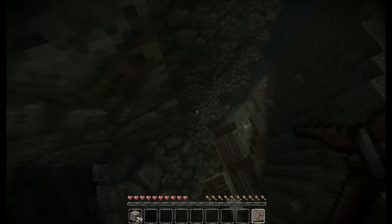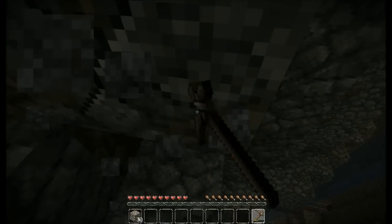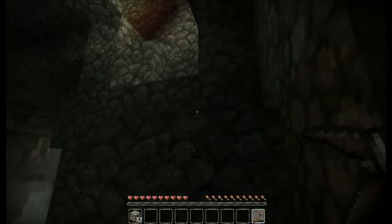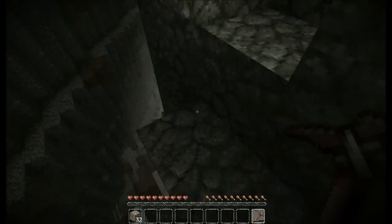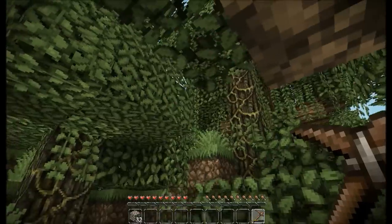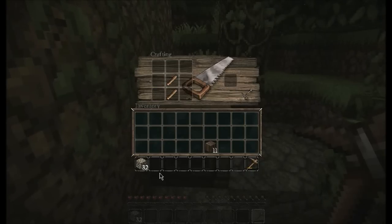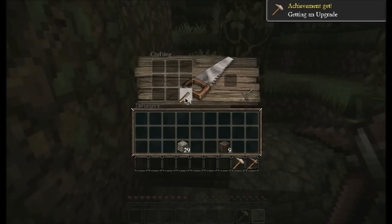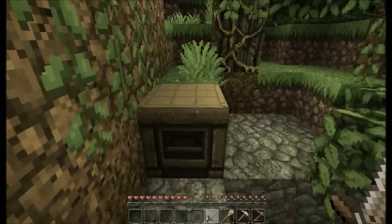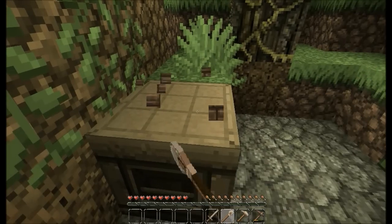I'd like to try to get some coal so I can light up my life. I kinda should head back up and create another pick before I get trapped down here with nothing. Let's create a few necessary tools — a shovel and a sword. Take this with me, why not.